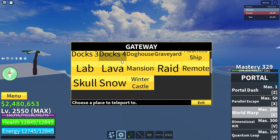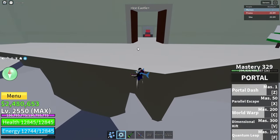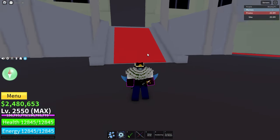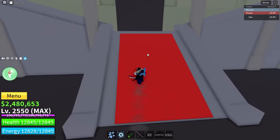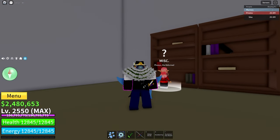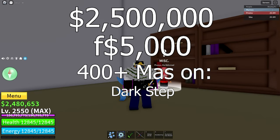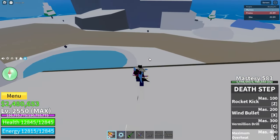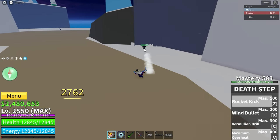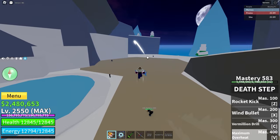Death Step can be bought at the Winter Castle — or Ice Castle — where you go up and find Fou the Reformed, who is in the Library to the right. You need the Library Key to open the Library door, which you get from the Awakened Ice Admiral boss. You can buy Death Step for two and a half million dollars and five thousand fragments, but you also need 400 or more mastery on Dark Step. The first of its four abilities is Rocket Kick, a kick which slams enemies into a wall or far away. The longer you hold this move, the further it goes.